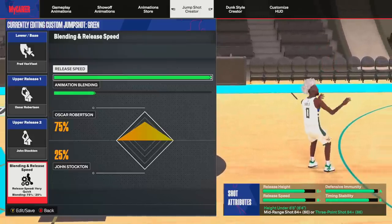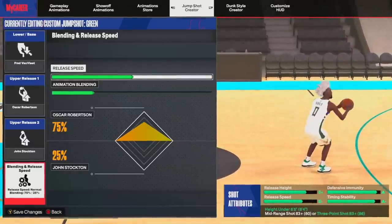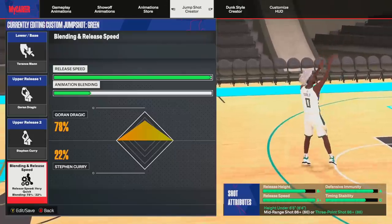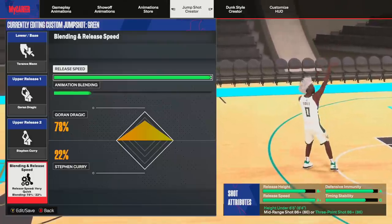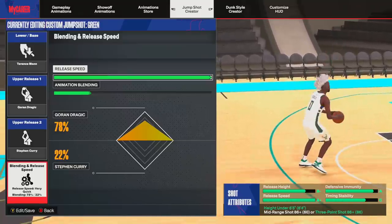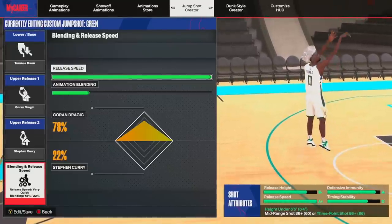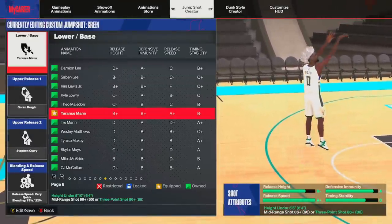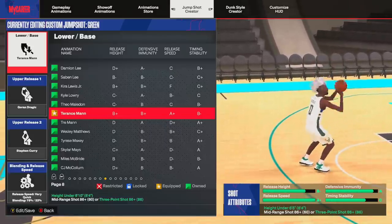If you lower the release speed, the timing stability goes up for a more consistent jumper — but I want speed so I keep it fast. The first jumper I was using was: Base — Terrence Man; Upper Release 1 — Goran Dragic; Upper Release 2 — Steph Curry at 78% Dragic / 22% Curry, full speed. Grades: B- Release Height, A Defensive Immunity, A+ Release Speed — literally maxed out, one of the fastest in the game — and C Timing Stability.